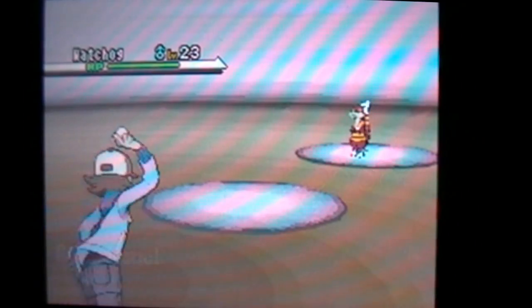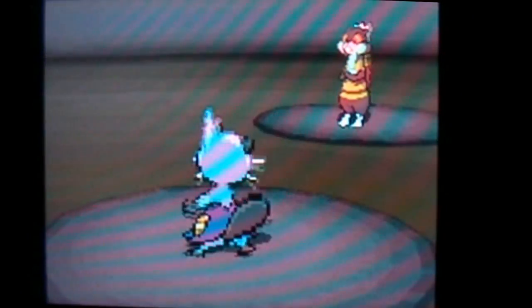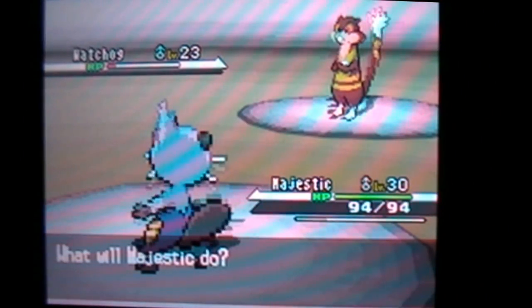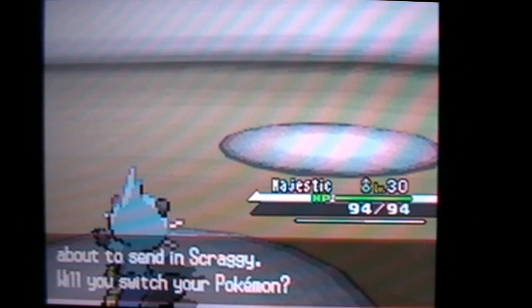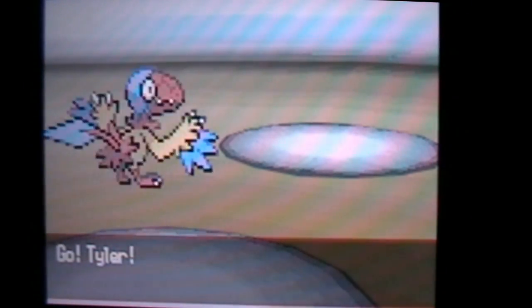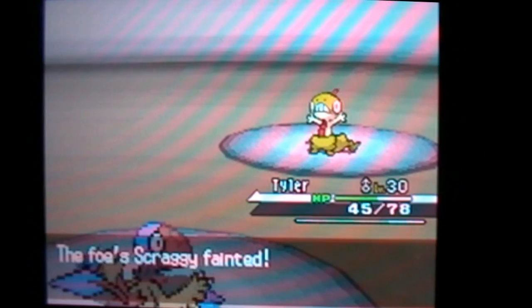Starting with the first Team Plasma Grunt — haven't fought them since the third gym. He's going to have a Watchhog at level 23. We have four battles to go through. Since we have Revenge on Majestic, we'll use that — it won't do as much since he didn't attack on his first turn, but he missed with Hypnosis. Revenge almost takes it out since we're so powerful and it's super effective. We use Scald — the move we learned this episode — and down goes Watchhog. Next he has Scraggy, which is weak to flying and fighting, so Tyler takes care of it with Acrobatics. Down goes Scraggy.